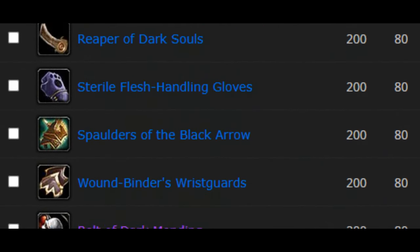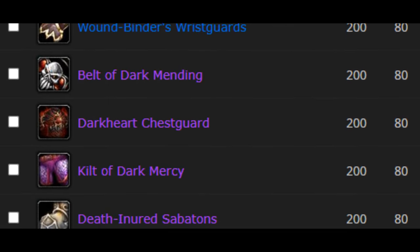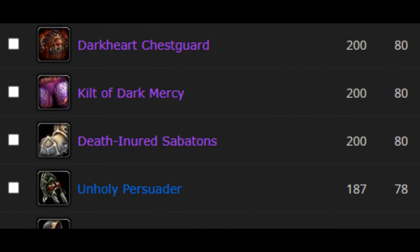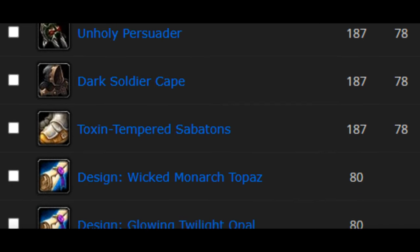There are also some great gear items to pick up for casters, tanks, and melee classes for their pre-bis, or at least to help close the gap, ranging from honored to exalted reputation.